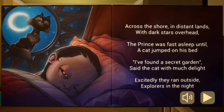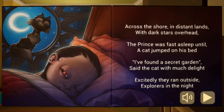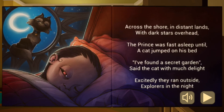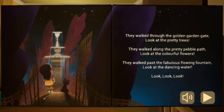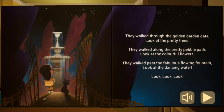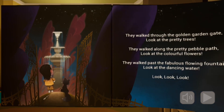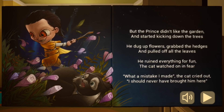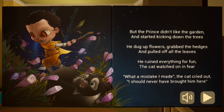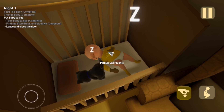'With dark stars overhead, the Prince was fast asleep until a cat jumped on his bed. I found a secret garden, said the cat with much delight. Excitedly, they ran outside, explorers in the night. They walked through the golden garden gate. Look at the pretty trees. They walked along the pretty pebble path. Look at the colourful flowers. They walked past the fabulous flowing fountain. Look at the dancing water. But the Prince didn't like the garden and started kicking down the trees. He dug up flowers, grabbed the hedges and pulled off all the leaves. He ruined everything for fun. The cat watched on in fear. What a mistake I made, the cat cried out. I should never have brought him here.' That was the storybook — a bit terrifying, but it put the baby to sleep.